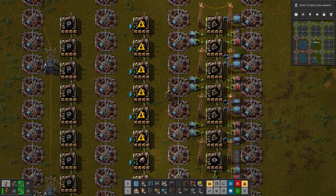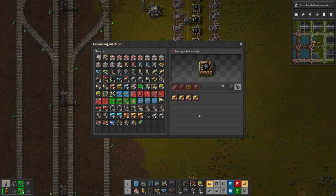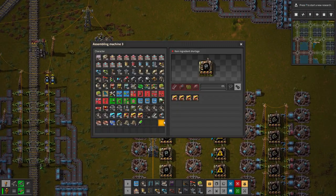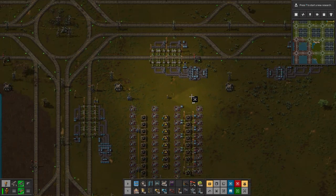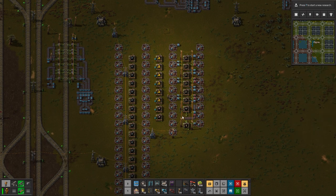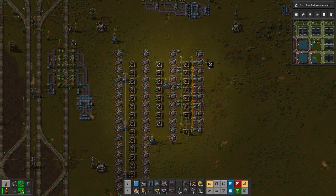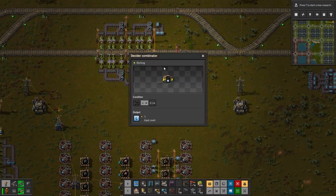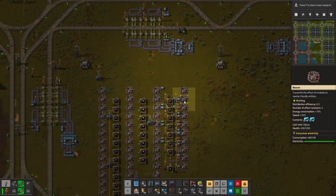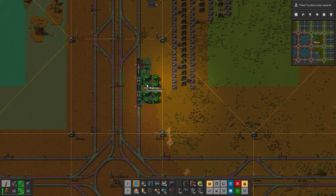I'll do a loading station maybe here — one, two, three, four. Green circuits — let's get green circuits on this one. How many do we need? Seventeen and eight, so one is enough. Let's just get green circuits in here. Lubricant we also need — we can probably do that at the bottom, taking some lubricant in over here with fluid loading and fluid unloading. That will go over and up this way.